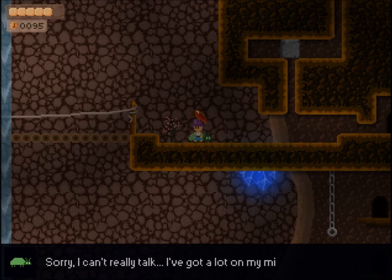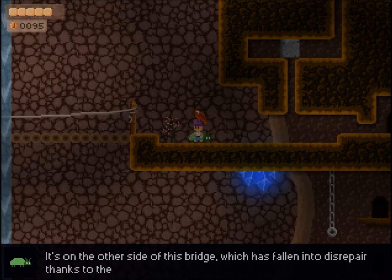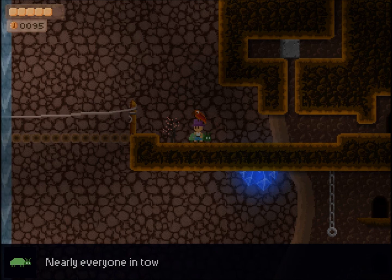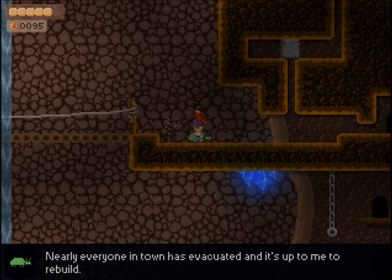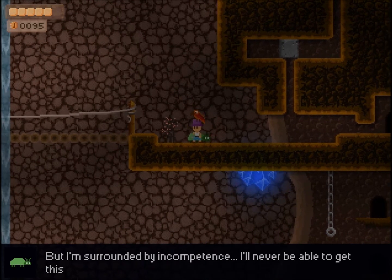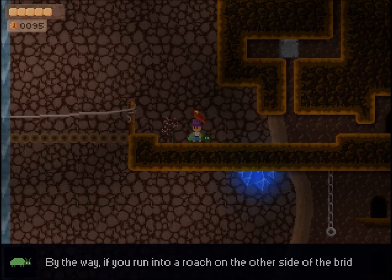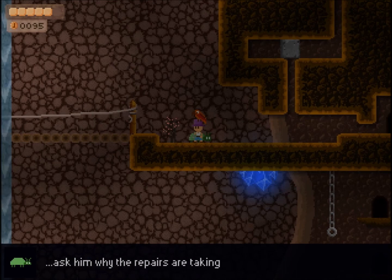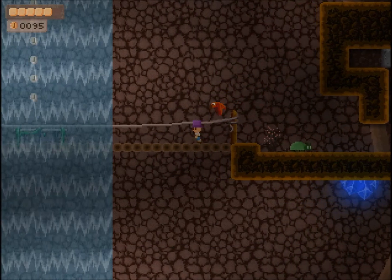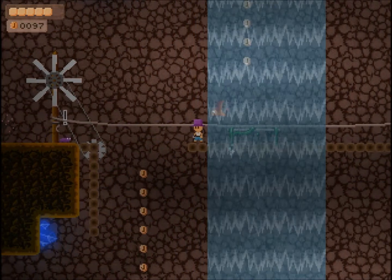Sorry, I can't really talk — I've got a lot on my mind. If you're looking for the general store, I'm afraid you're out of luck. It's on the other side of this bridge which has fallen into disrepair thanks to those groundquakes. Nearly everyone in town has evacuated and it's up to me to rebuild, but I'm surrounded by incompetence. I'll never be able to get this bridge fixed at this rate. By the way, if you run into a roach on the other side of the bridge, ask him why the repairs are taking so long.